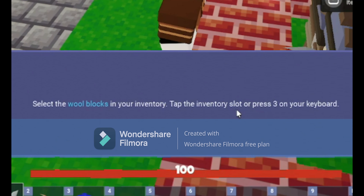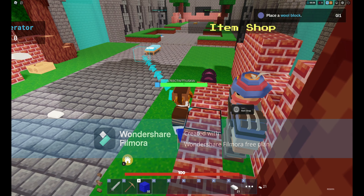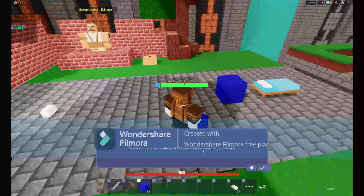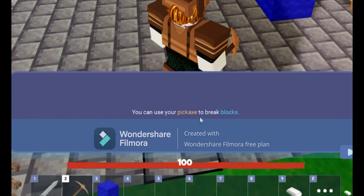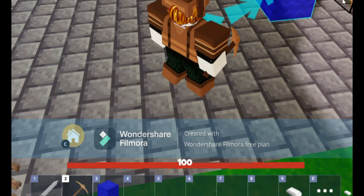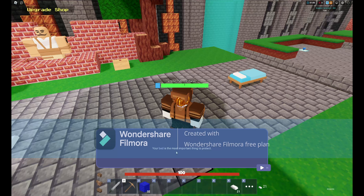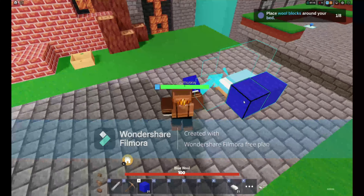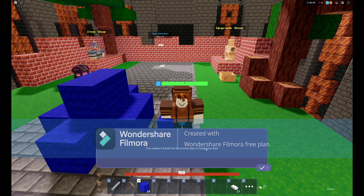Let's teach you the basics of placing and breaking blocks. Set the wool block in your inventory to the inventory slot, or press 3 on your keyboard. Press the wool block in your highlighted space. That was easy. It is the most important thing to protect — place down the wool so that it covers up your bed. This makes it harder for the enemy to break your bed.